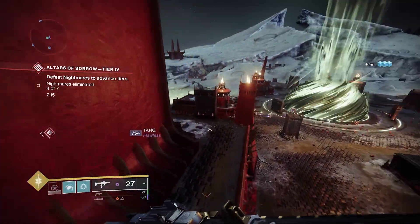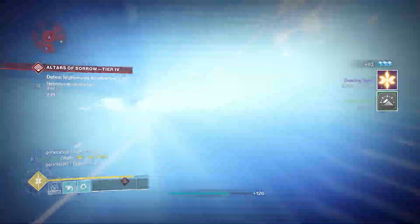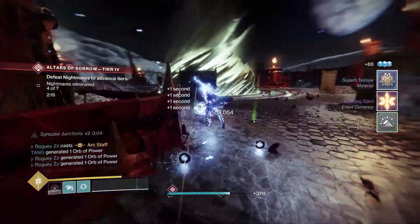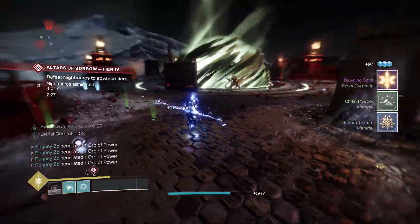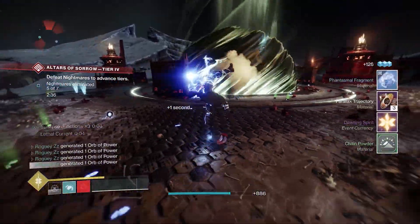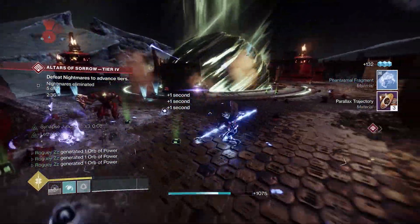G'day Guardians, Rogi here and I've got a build for you that is going to electrify your life. Since the introduction of Stasis Armor Affinities, we've been given some very interesting mods — Melee, Grenade, and Utility Kickstarter — all giving us alternative options for quicker ability cooldowns.